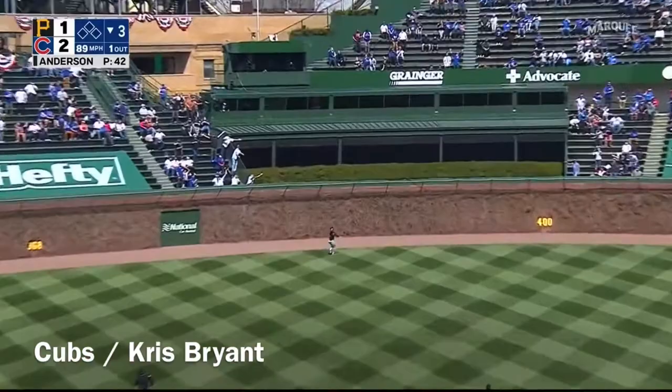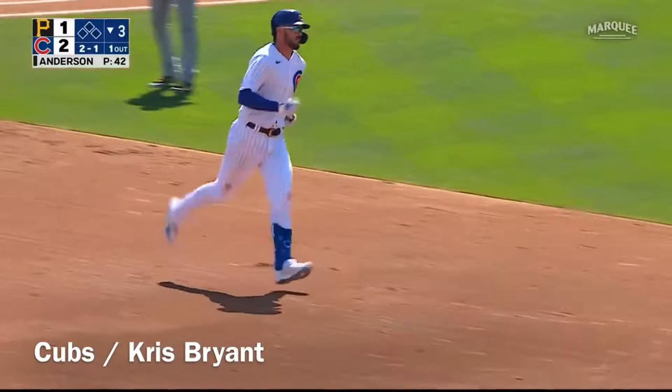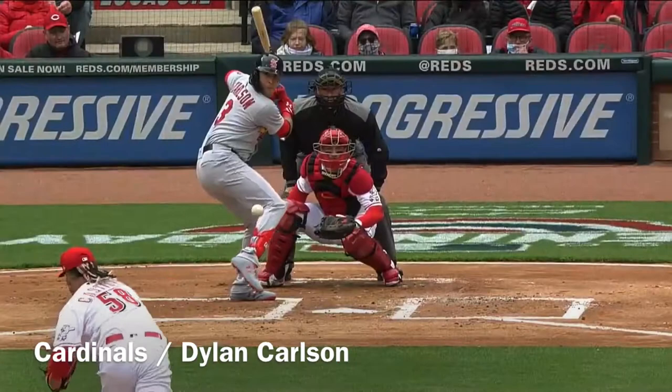That's hammered out to center. Fowler back, back some more onto the track — turning and looking and it's gone. Better to open up the season in the first inning. The pitch is swung on and there's a high fly ball, deep right field, and it's a goner for Carlson. Dylan Carlson with a three-run homer, 6-0.